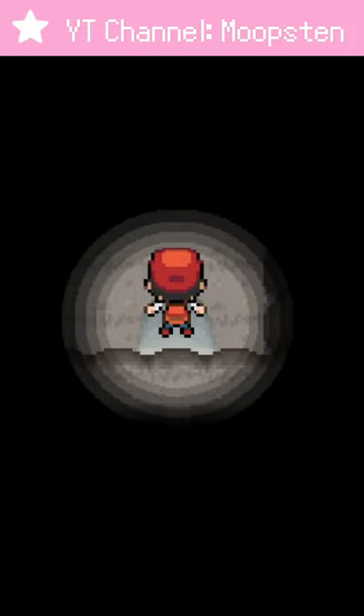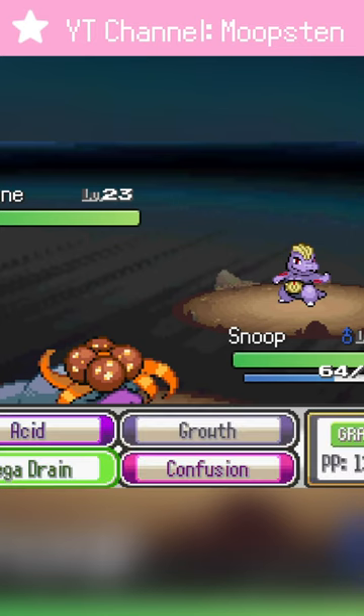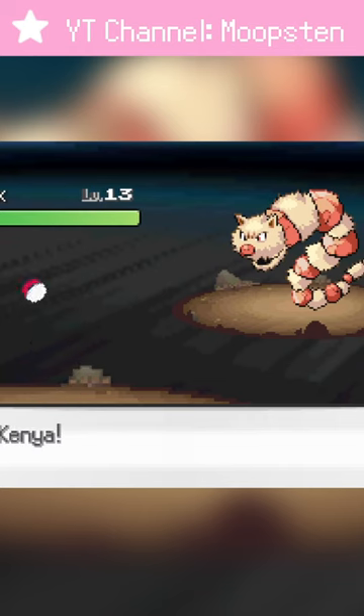Next, we take on Rock Tunnel, and god I hate dark caves. It doesn't help that we're getting underleveled either. At the very least, we found an easter egg where we got a Honedge. But other than that, the battles in here are tough.